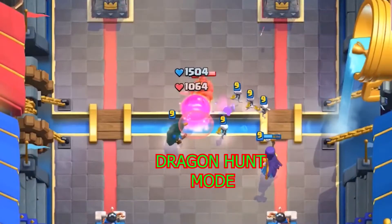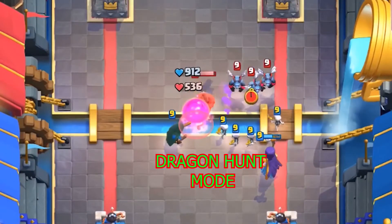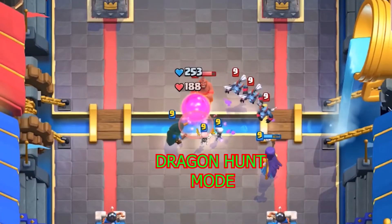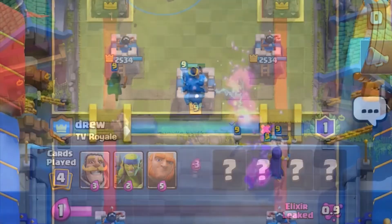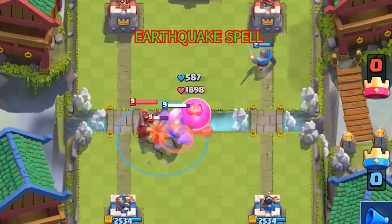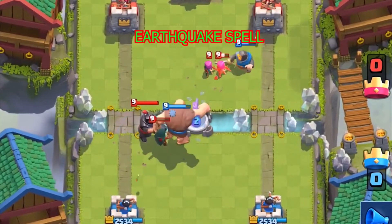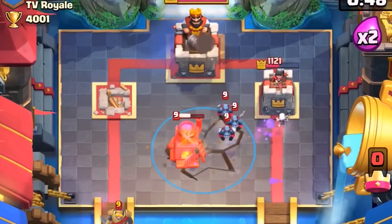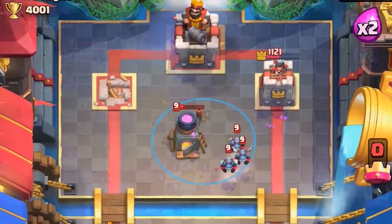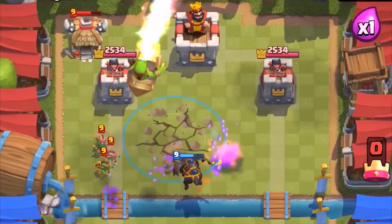Both players can attack it. The first player to destroy it gets a random dragon right out of the egg in the middle on their side. It's extra good if you can spawn the Inferno Dragon and they don't have a rare in between your zaps and logs and cheaper than your fireballs and poisons. It's specifically meant to be a counter to ground troops and buildings. It won't even affect air troops because we've got the goblin just riding the rocket the whole way down.